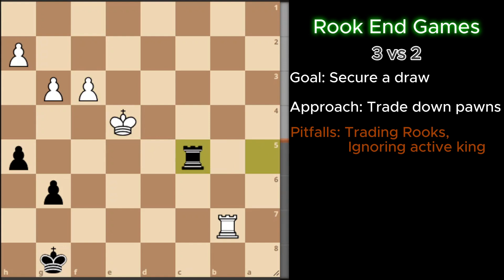In this position, I can never be scared of the rook attacking my pawn on g6. Because anytime the rook decides to attack my pawn on g6, I can always move my king up to defend it.